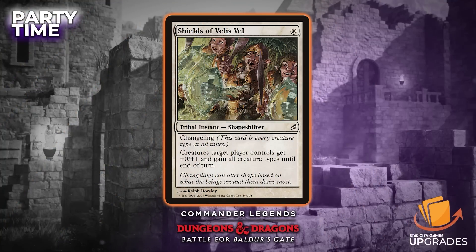Another one I like as a little trick is Shields of Velis Vel from the Lorwyn block. It's a tribal instant shapeshifter with changeling. Creatures target player controls get +0/+1 and gain all creature types until end of turn. So if you really need to make your party full, it's a good way to do it — and you also have the equipment we just talked about for similar situations. There are a number of cute tricks you can do in there.